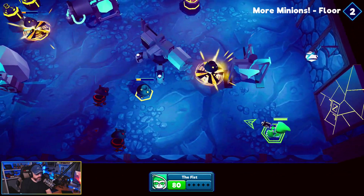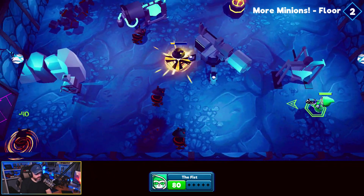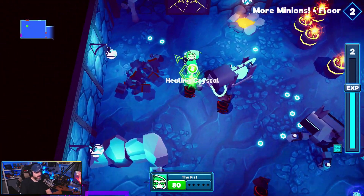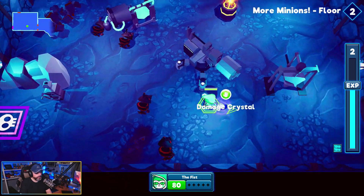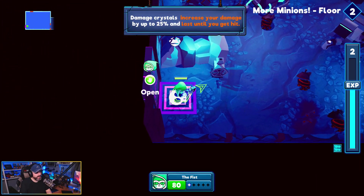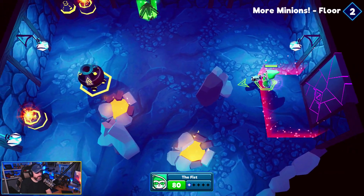That thing really has a kick. It almost got me. I feel like there's some kind of aim assist going on too. There's a boss. Let's use the healing crystal. And the damage crystal — damage crystals increase your damage until you get hit. So I increase my damage until I take damage.